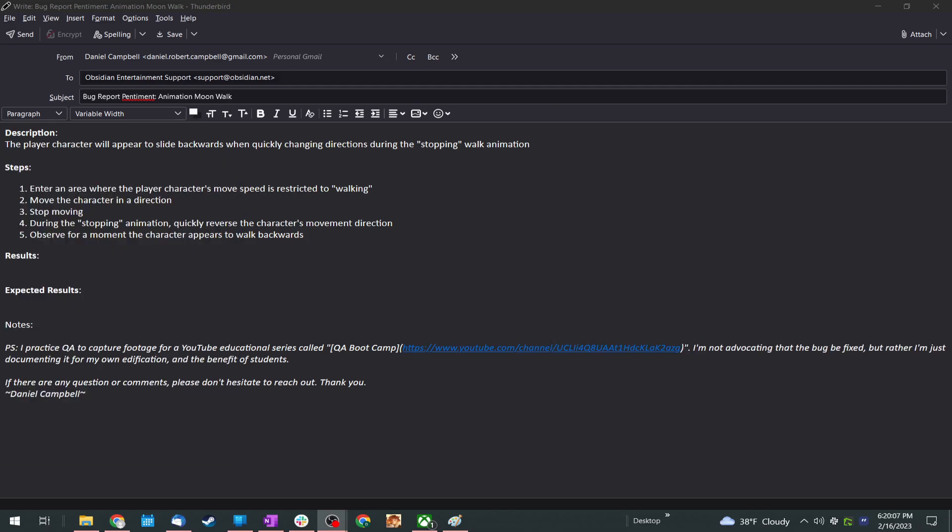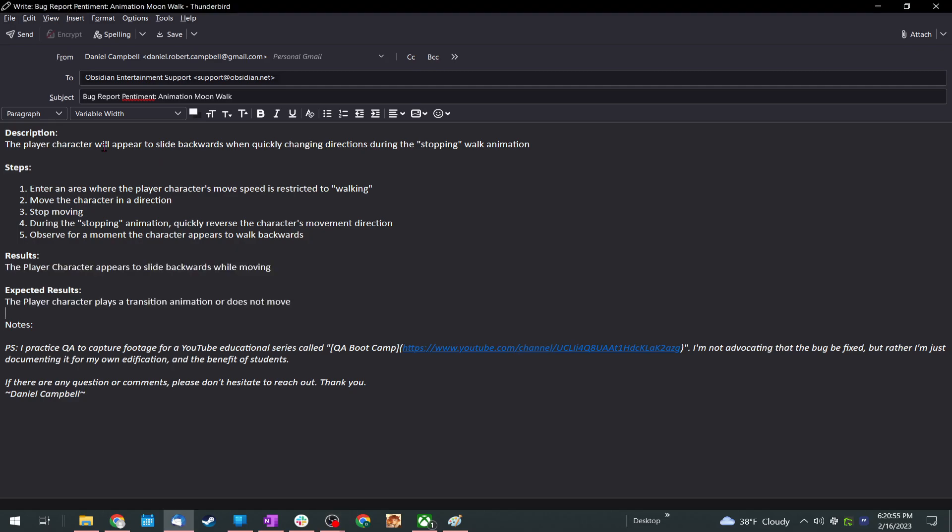I haven't finished writing the bug report yet, so let me go and finish writing it. I'm always preaching proofread, proofread, proofread, and my bugs are awful when first written — this is a good example. Brevity is the soul of wit: if you can say something in fewer words, do that. So the title becomes: 'The player character slides backwards when quickly changing movement direction during the stopping-walking animation.' I don't love that phrasing but it gets the point across.